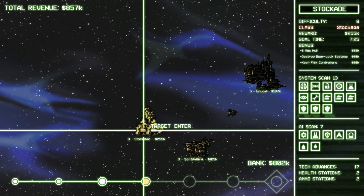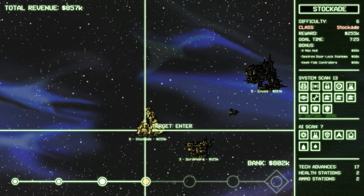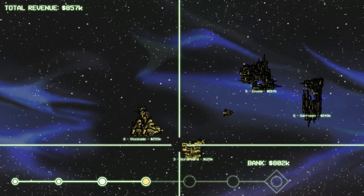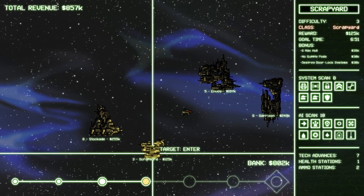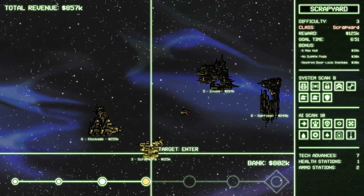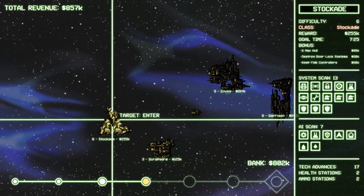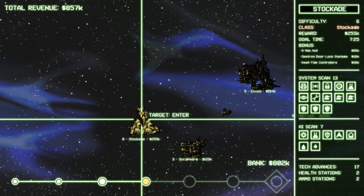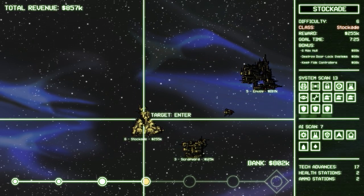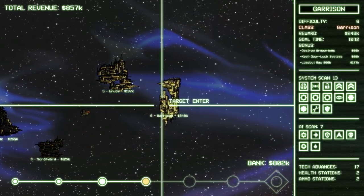This one has no drone systems at all, a ton of shields, seven minutes, destroy door lock, keep flat controllers. That actually seems doable — rough but doable. Cloaking, oh that's a redundancy, isn't it? Even then, this is probably one of my better chances. This one's not bad — two turrets, one shield system, and an armor system. I can work with that.